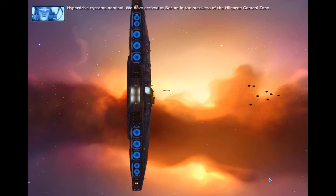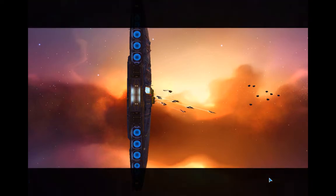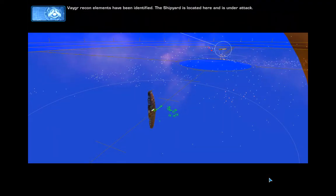Hyperdrive systems nominal. We have arrived at Serum, in the outskirts of the Haigaran control zone. Vega recon elements have been identified. The shipyard is located here and is under attack.